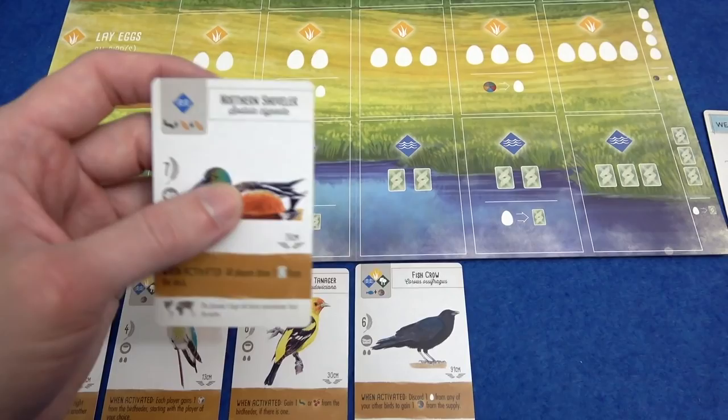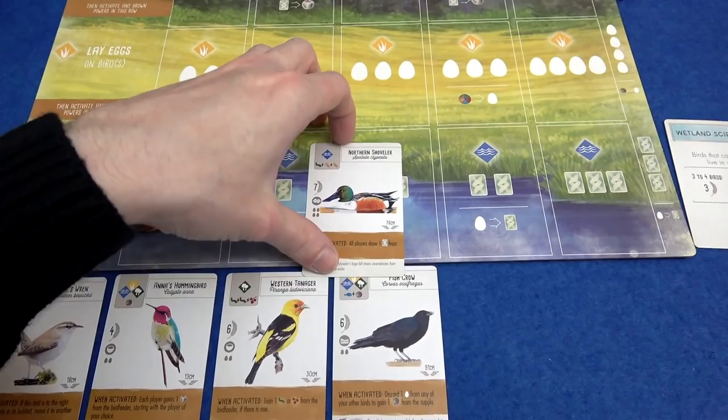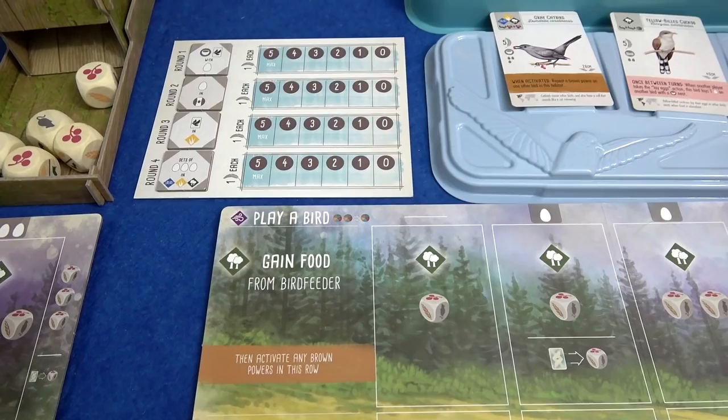The Northern Shoveler here — great name — is good for me because it only wants to live in water, so I probably want to go for that. That's going into your decision: the objective that you've got for the game, the abilities on the cards. The cards will activate when we take actions — when this one activates, once it's in my player area, all players will draw a card from the deck. So that helps me but it also helps everybody — do I really want to do all of that?